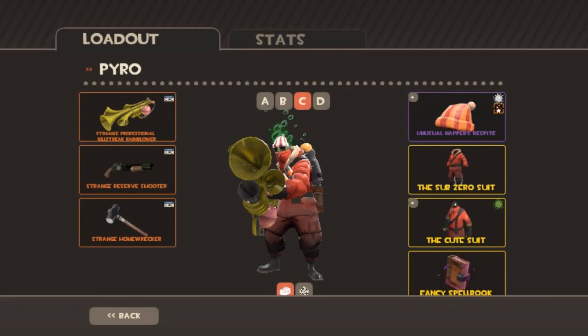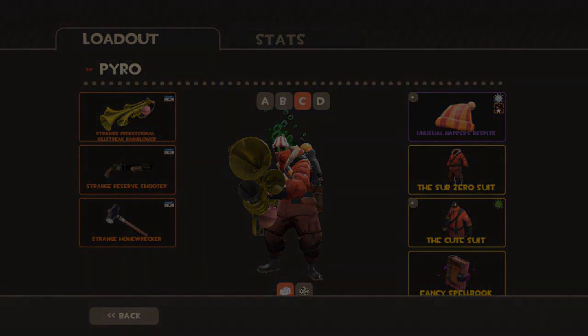Overall this is just a really nice loadout. I love how subtle the green paint is on the cute suit as it only just covers the Pyro's face and goes really well with that Cauldron Bubbles effect. The Nappa's Respite in white paint also looks really good as well.